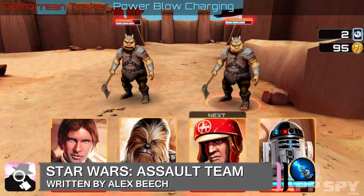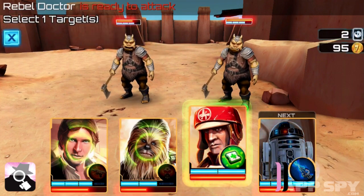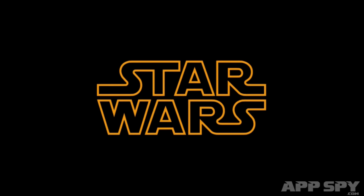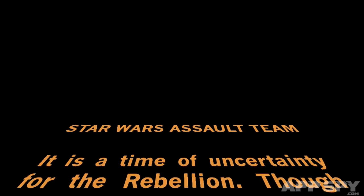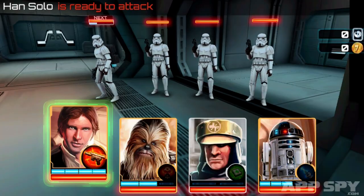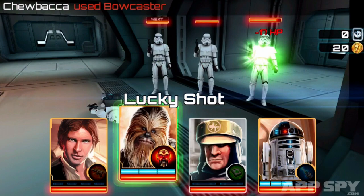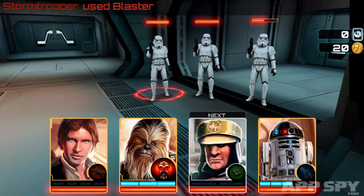Star Wars Assault Team. We don't mind admitting that we were a little excited when we started playing Star Wars Assault Team. It wasn't the Star Wars fanfare that set our nostalgia glands tingling — that lost its potency long ago. No, it was the scenario that had our sabers flaring. Starting just after the original film, you take control of Han Solo as he attempts to infiltrate the Empire. With Han, Chewie and R2-D2 in your squad, you'd be forgiven for thinking the story might evolve into something special.